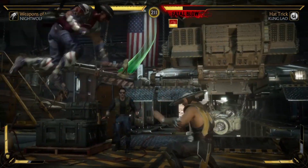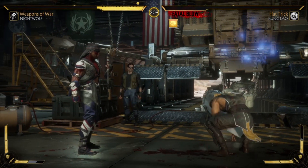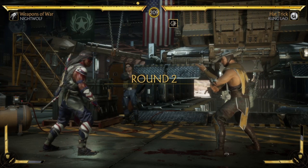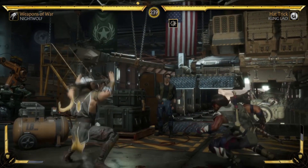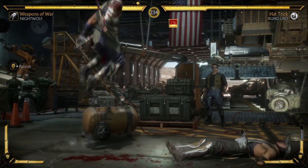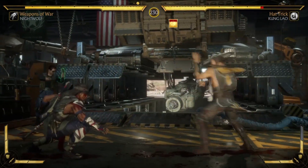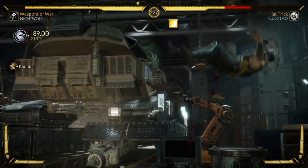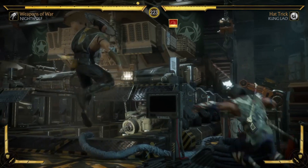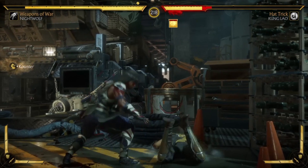My first impressions of Nightwolf off the bat are that I needed to customize his moveset. The default one is good, and I know you can only use default in ranked as of now. But I like more of his ranged moves than I do some of his spirit power moves — like when he summons the strength of the bear, or sends out the hawk. I tend to stick more to his lightning attacks or his ancestral light move. I like his tomahawk combos.